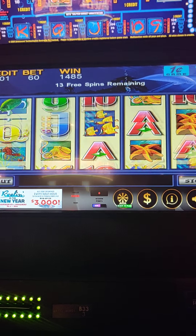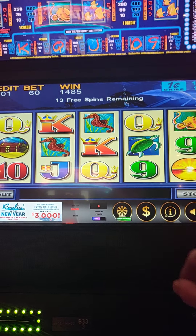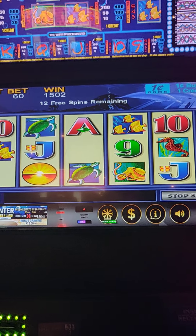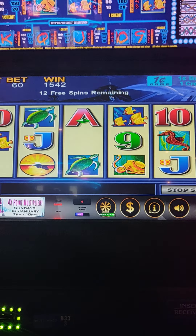It was speeded up. That was a $15 bet. To get the bonus, you have to get three of those treasure chests, so we can always do a re-trigger. The suns are wild, so that's good.